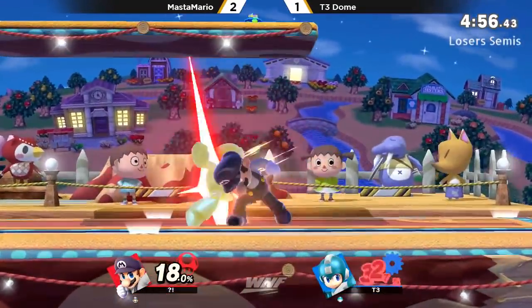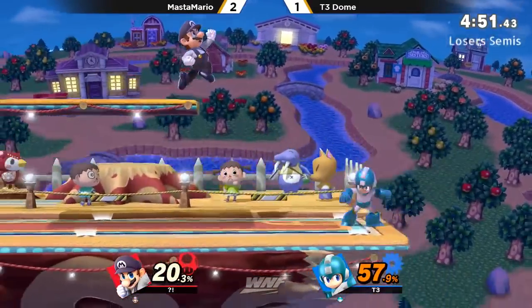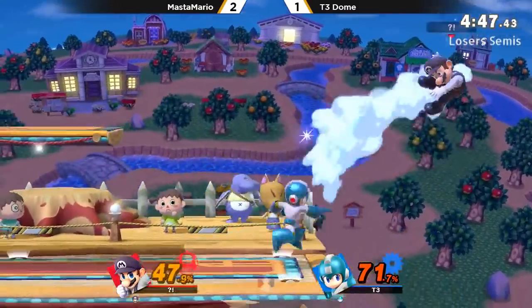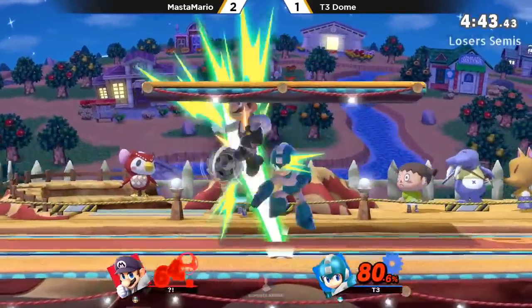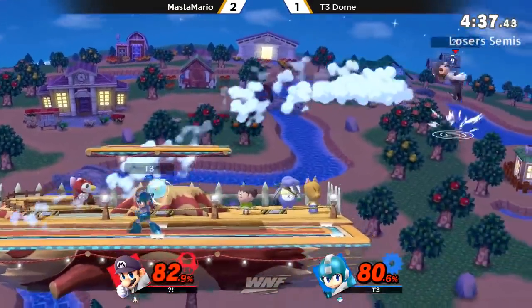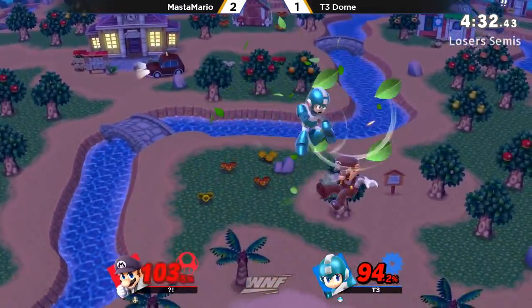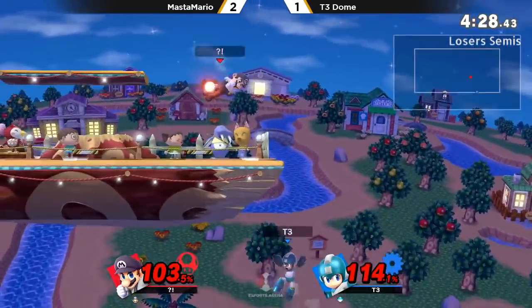Master looking a little frustrated — definitely didn't want to lose that stock. He's going to dash in with the grab. That nair was a little bit unorthodox. He tried to hit him — now he's going out for it, but Master's not going to fall for that again, directional air dodging out of there. No jump. I cannot believe the knuckle didn't hit. Back air — going to put him out, then he's going to be able to draw out a metal blade. That was a clean combo.